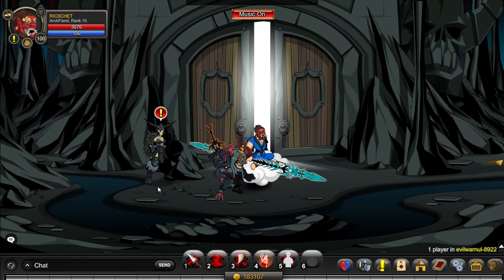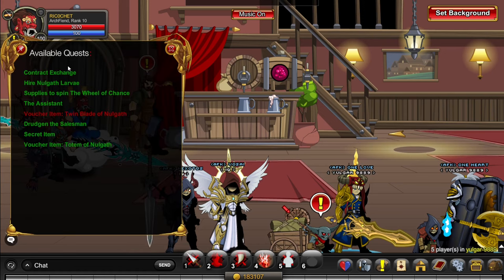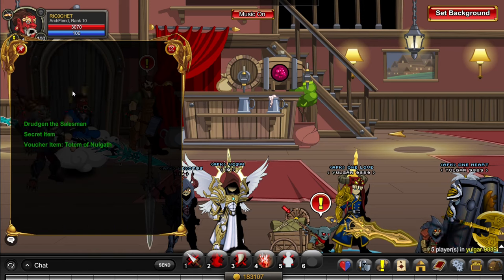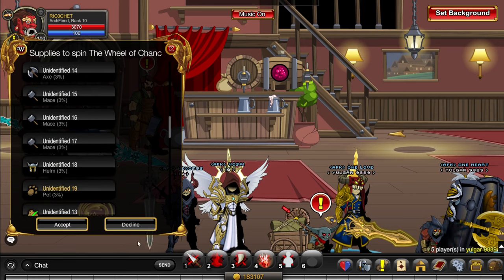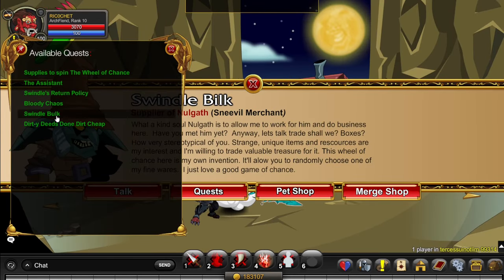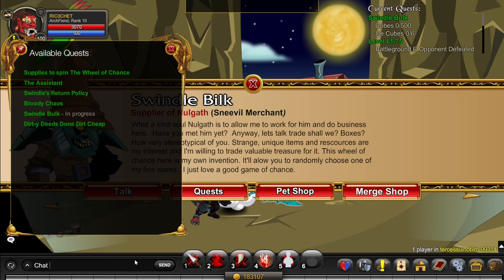But if you don't have that, I recommend going to slash join Yulgar 9889 and using the Drodgen pet, either doing the Assistant or doing the Splice to Spin the Wheel of Chance to get those items. You can get the Tainted Gems extra fast by going to Swindle Bilk and doing Swindle Bilk's quest, getting 25 Tainted Gems for every 500 cubes, which you can get at slash join boxes.